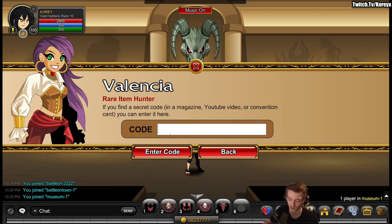I'm clicking on Special Codes, and the code is Dracovitch. If I can type correctly — Dracovitch — like that, and enter code.